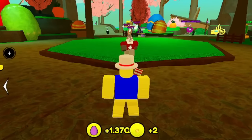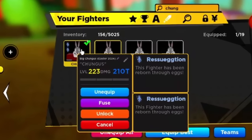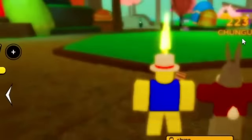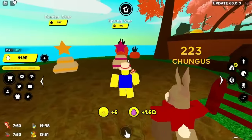His damage isn't the highest but it's enough to pretty much one-shot the enemies on Easter Island. He's level 223, 210 trillion damage, infused — he's one of the Robux units you guys can spin for. I did a video already on the Spring Star, he's not bad at all.